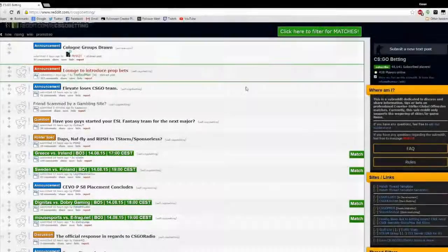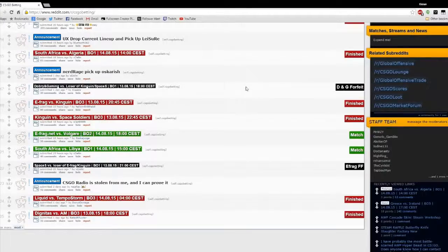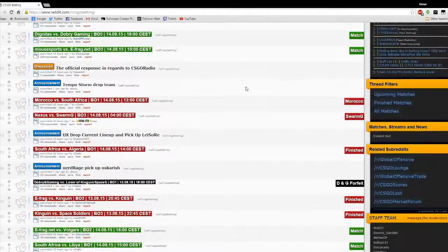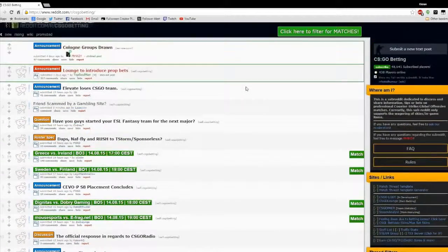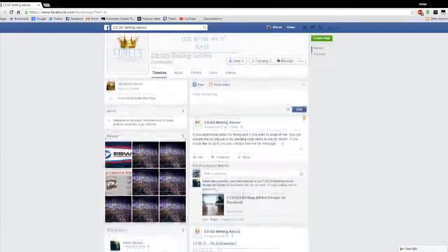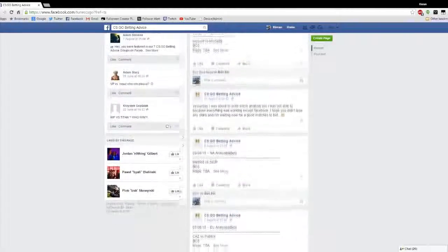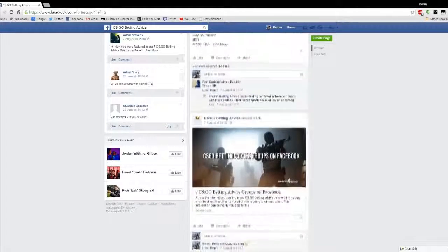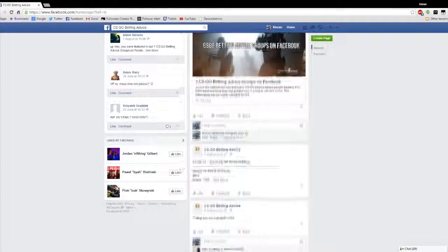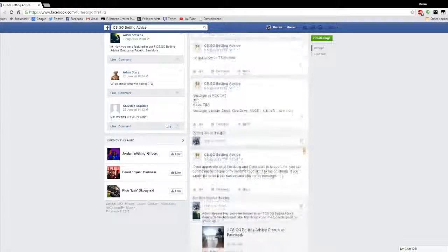My preferred method of researching bets is Reddit CSGO Betting, because there are always people with good analysis there, as well as popular CSGO bettors who post their spreadsheets so you can see their success rate. I also use a Facebook page called FurlsBettingAdvice — this guy is very good at predicting bets and has definitely helped me win some good bets. I'll leave links to both in the description of this video along with the other sites I've mentioned.